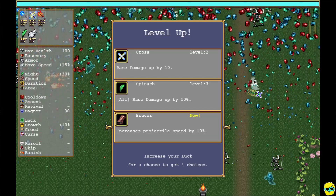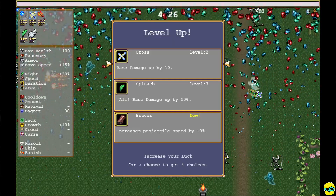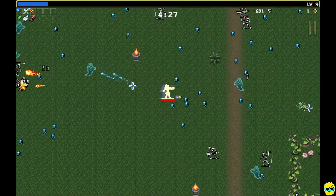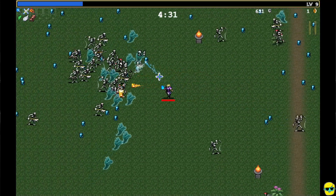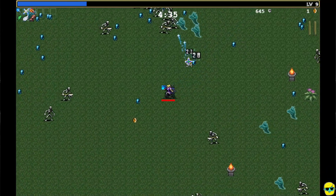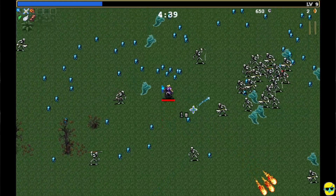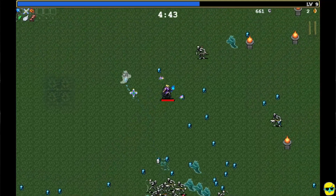The bracer is another really good accessory — increased projectile speed, that's fantastic. I'm going to take the bracer. I like projectile speed. Just speed up our cross and our magic wands, of course, and get them hitting the target slightly faster.